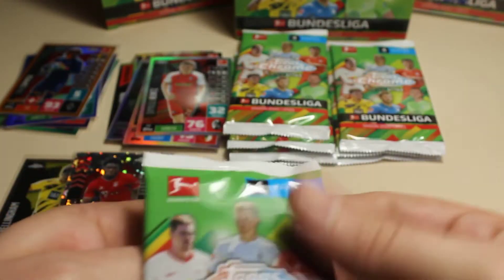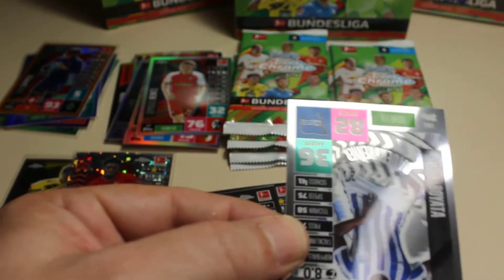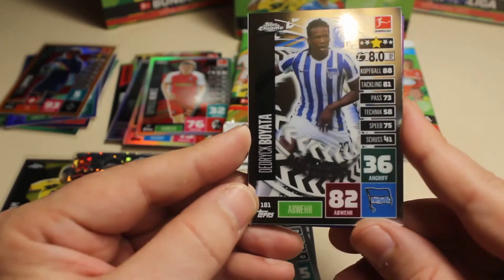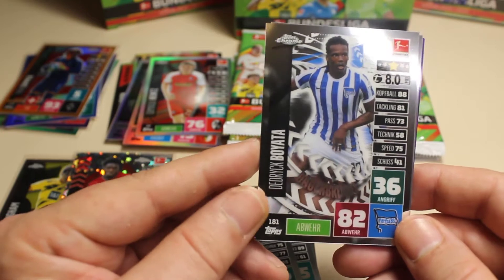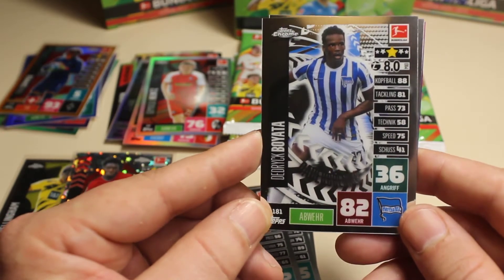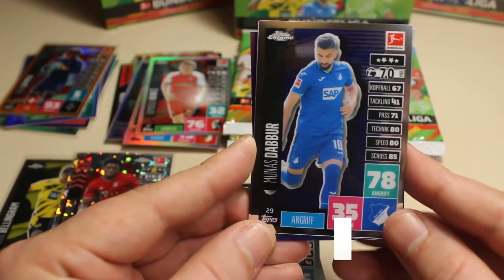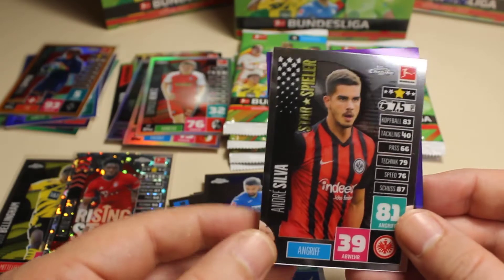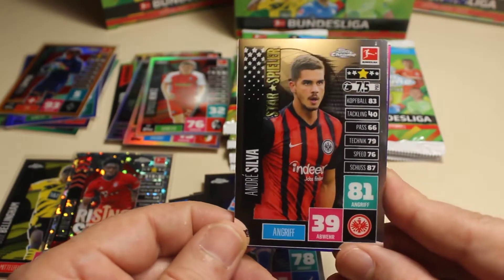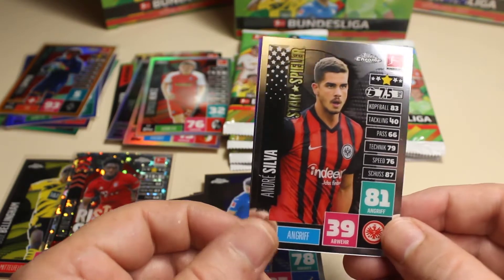I think we are over halfway through this opening so far. I see a numbered card in the back — we have Boyotta Vidrik. That's a cool one, a Belgian international, so that's a cool one for me to put in the PC. Then we have Dabor, and we have to turn around Andre Silva — that's of course also a very very nice card, one of the top scorers of the Bundesliga.